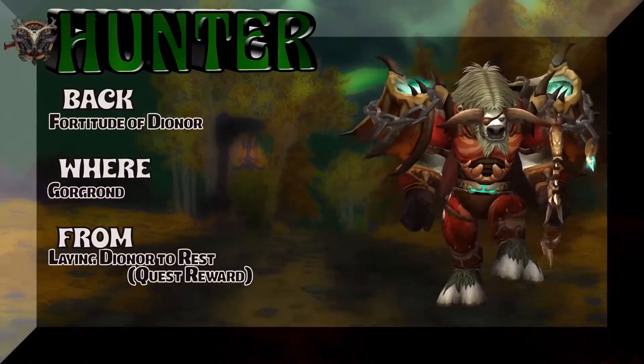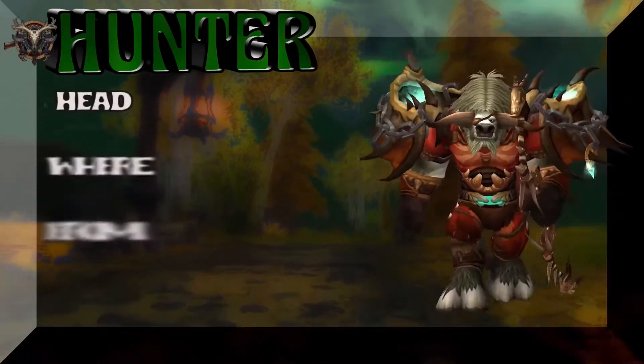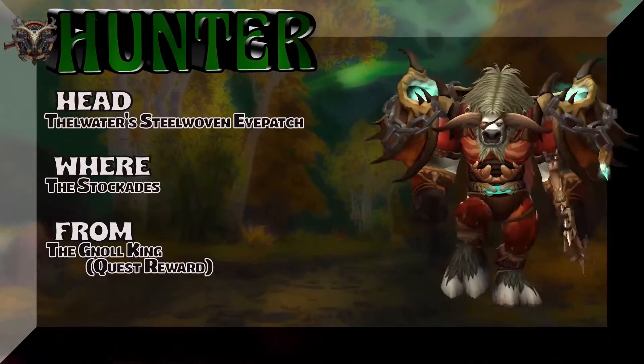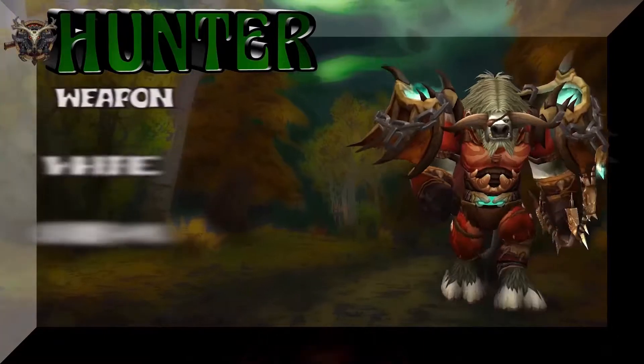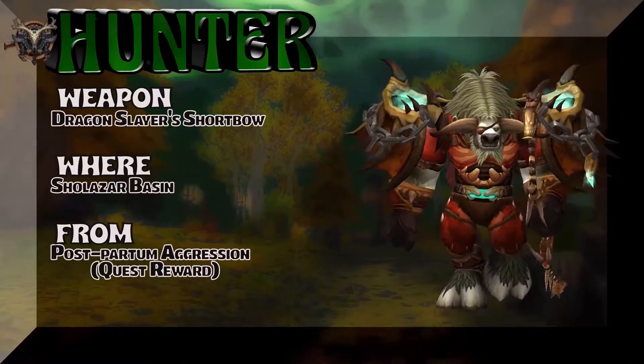The cloak — Fortitude of the Sleeping or Gorgrond laying to rest — is a quest reward for both Horde and Alliance. The head piece is a quest reward from The Stockades for Alliance (with a Horde equivalent as well). And the weapon — Dragonslayer Shortbow — is also a quest reward.